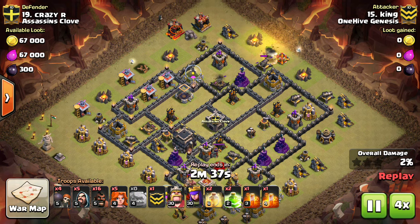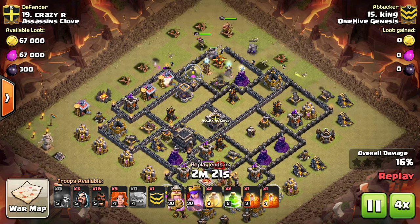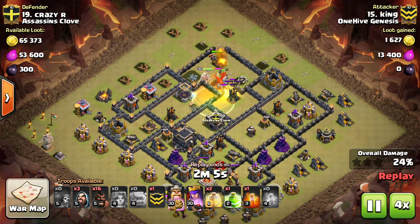Clan War Minitip number 11: the Rage Spell and the Haste Spell for your Balloons. These spells are used to speed up your Balloons. A common misconception people have is that you should drop them on a cluster of defenses.